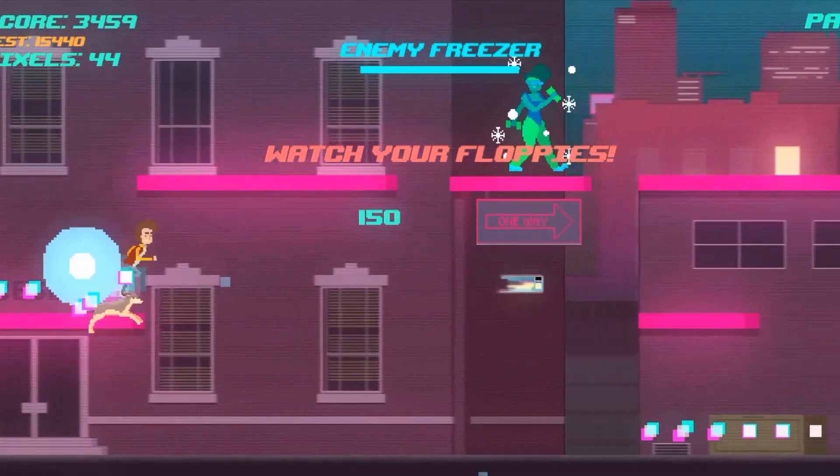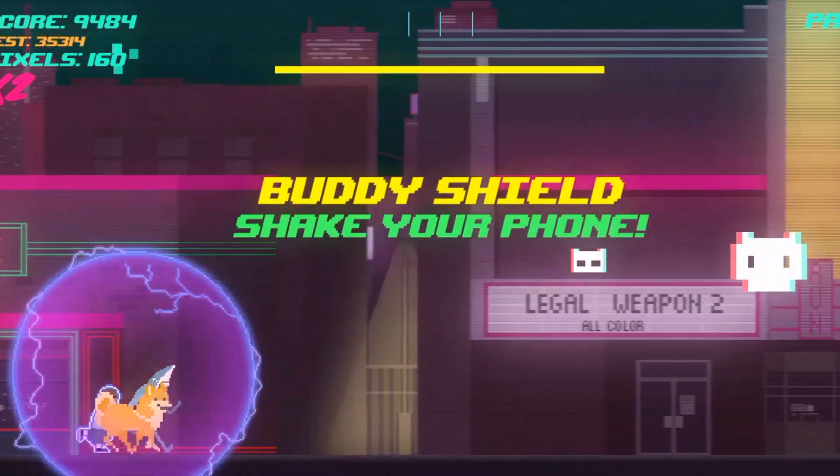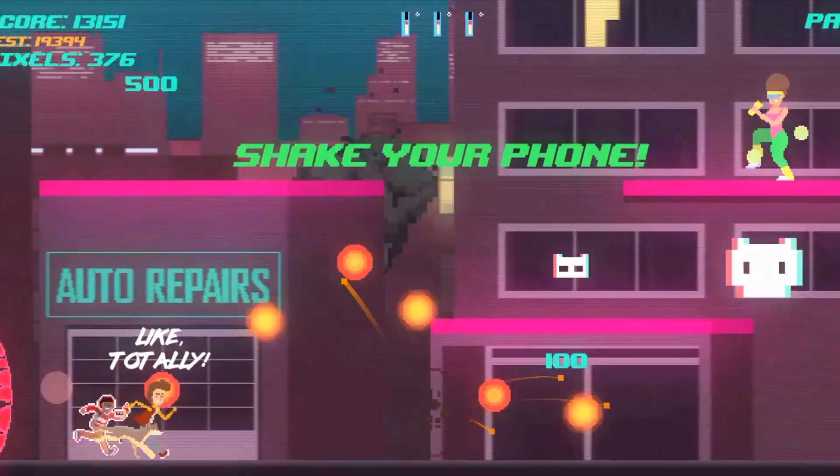You can find power-ups littered across the stage, from freezing your enemies to making your dog massive, which makes you invincible for a short period of time. You also have friends you can rescue that are like super power-ups — after all, friendship is the most powerful weapon in existence!